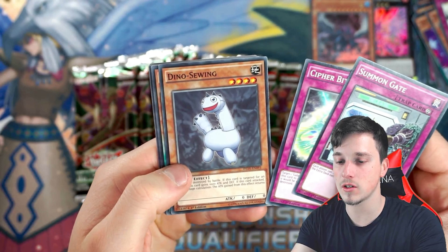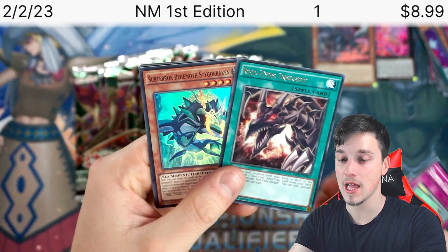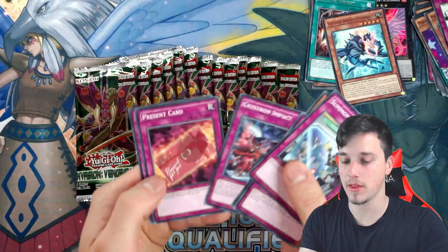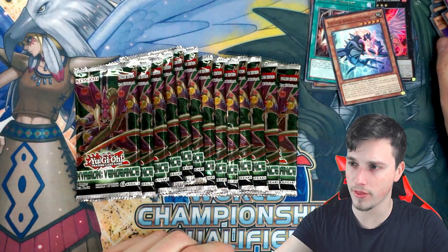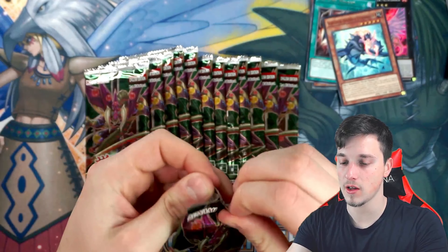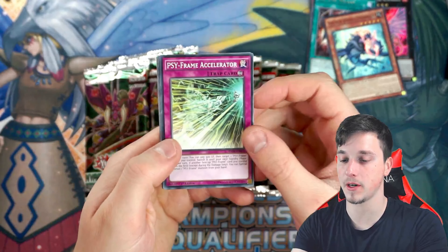Cypher Bits. Dino Suing, Performer Pal. Red Eyes Inside is in here — that's interesting. And a Sub-Terra Behemoth Stygokraken. Red Eyes Inside is actually a really good card, probably put that down. There might be some cards in here that are worth value as rares. Sometimes I do miss the cards that are valuable and you'll have to let me know in the comments, guys.